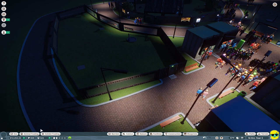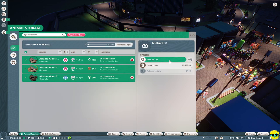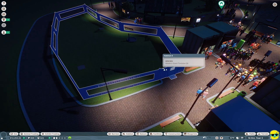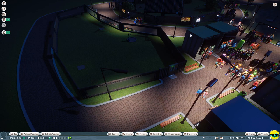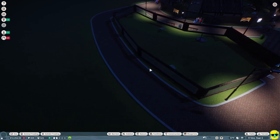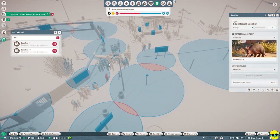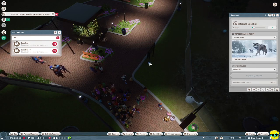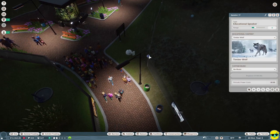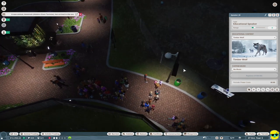I'll go to animal trading, then animal storage, select all of them, and click send to zoo — selecting Habitat 4, which we'll call Turtle Town. Unpausing, we get a notification that an education speaker is overlapping. These education speakers are overlapping, but it shouldn't be an issue because it's the same information — all three are for the timber wolf. So don't worry about that.